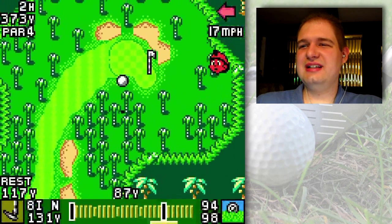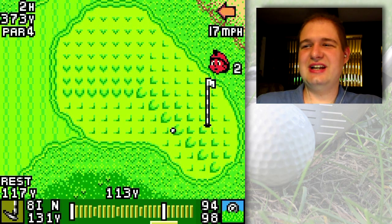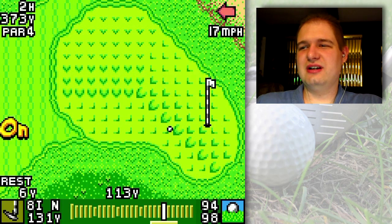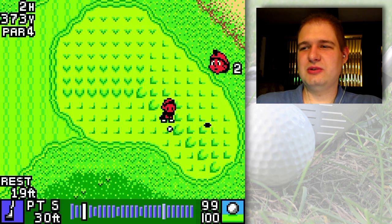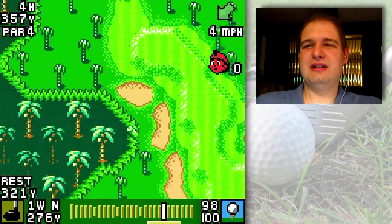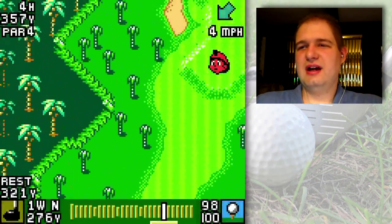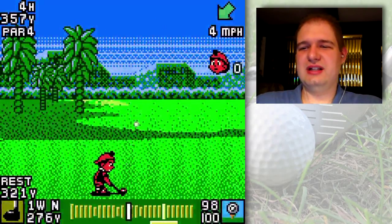It flies and drops down nice and soft right on the edge of the green — kind of a tricky putt though. I aim way over to the left, then adjust a little bit more to the right because I noticed I was a little too far out. After my putt I realized I probably should have kept it there, but it finished on the right side of the hole and still went in.